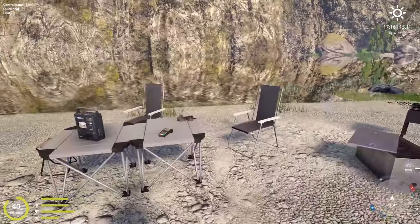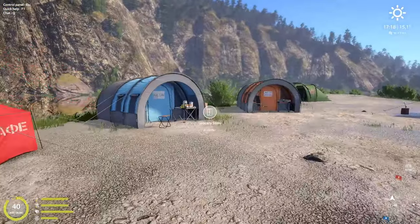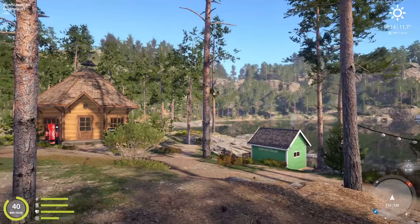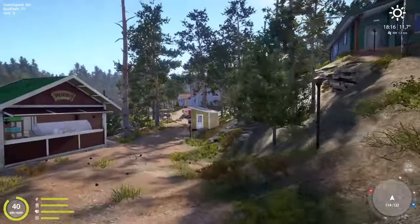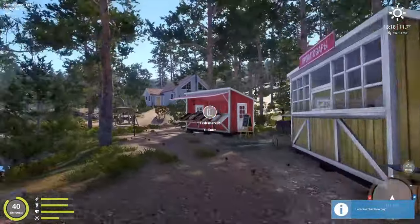That's unfortunately all there is to show for Belaya River, so on to the next one. Next up we have Kori Lake, which has a few interesting things. I'll start with the house.